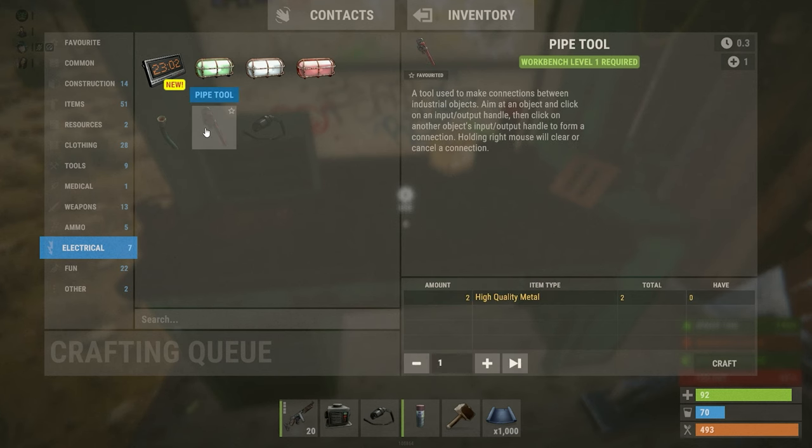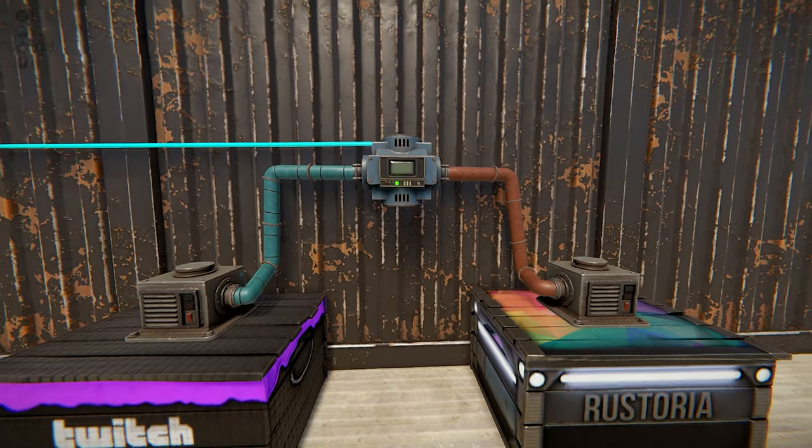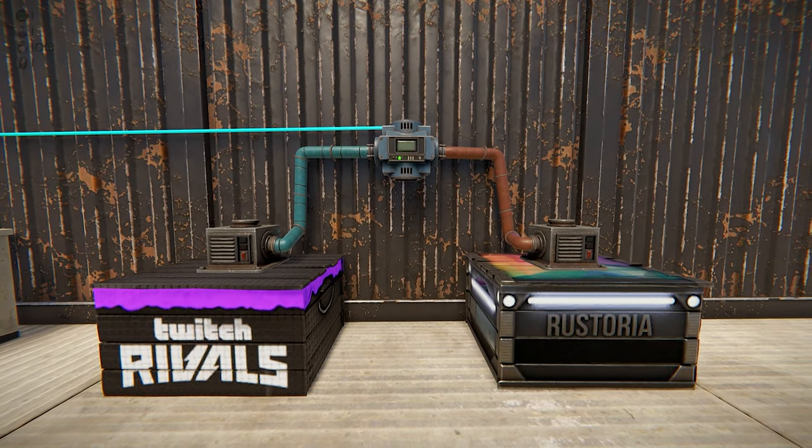Next you will need the pipe tool and also the wire tool, which both require two high quality metal and a workbench level one. These are needed to connect conveyor circuits within your base and power them.